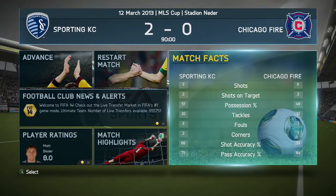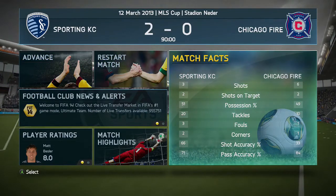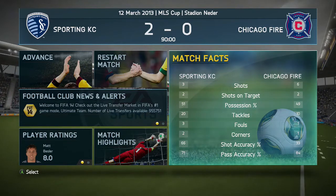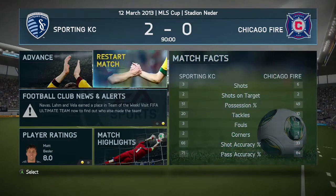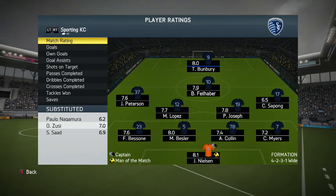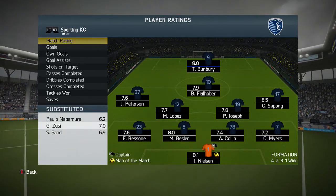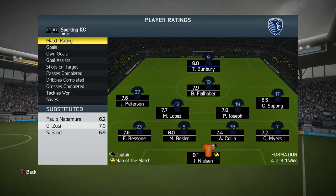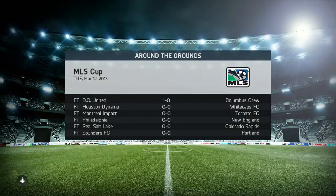We've gone from having no shots to three, with two of those on target for the two goals. 51% possession, 20 tackles, three fouls, two corners. Chicago had six shots, two on target, no goals. Man of the match was Nielsen with an 8.1 rating. Besla with an 8, Bunbury with an 8, Fielhaber with a 7.9, and Joseph who came as a substitute with a 7.8. Nagamura, who got booked, only had a 6.2 and got subbed. Loads of clean sheets across the board - only DC United scoring in the other games.